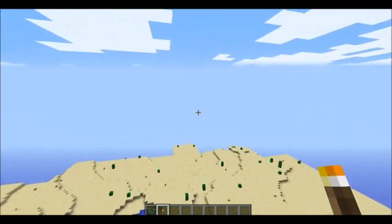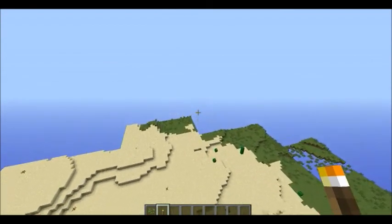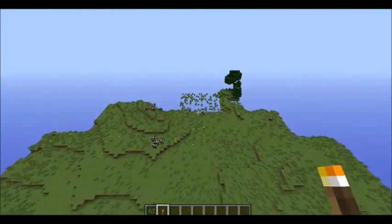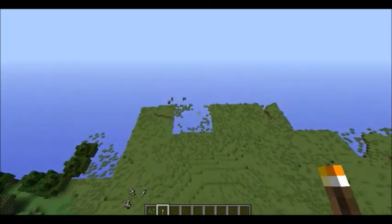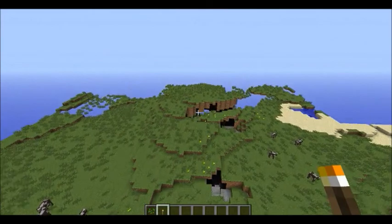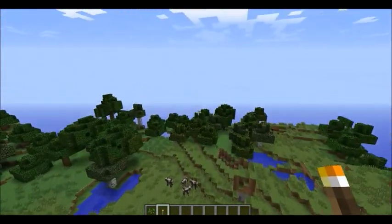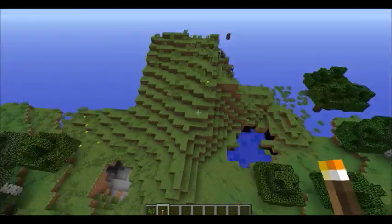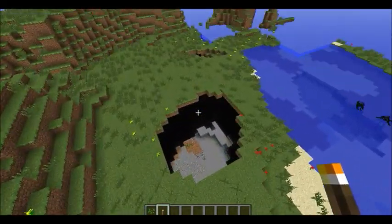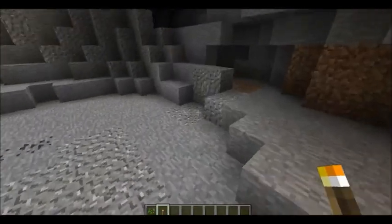We'll go over here past this desert. There's nothing really in this desert other than sand. But over here is where the seed starts to have an interesting shine. This other plain has quite a few ravines. There's a ravine right in this area — there's nothing really cool in this ravine that I've seen so far, but you never know. It's up to you to explore. I did find something in this area, down in a big little pit right over here.